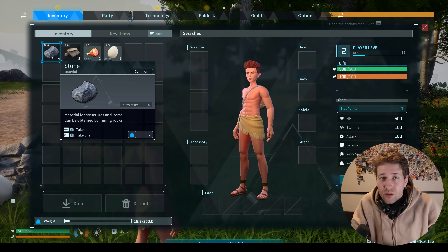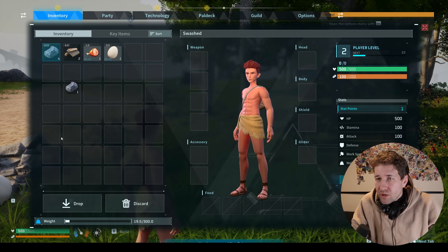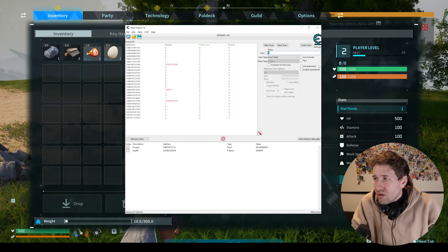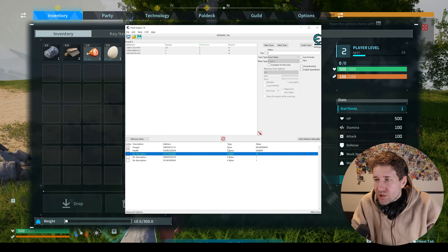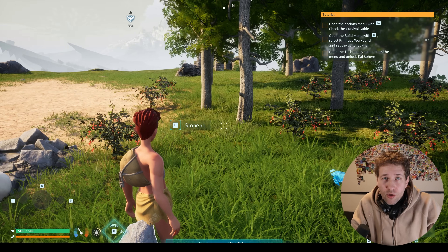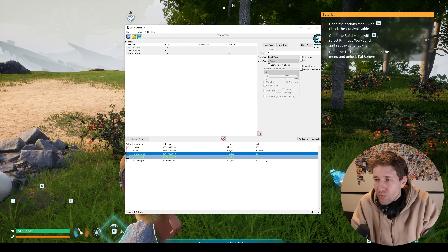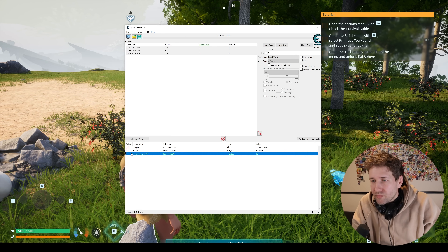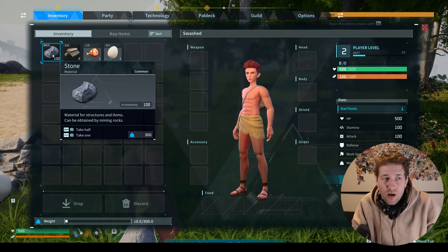We have four stone, so we're going to scan for the number four. Drop one stone, scan for three. Drop another stone, scan for two. Drop another stone, scan for one. It's going to be one of these three addresses. We'll change one of them to 10, close the inventory and reopen it to update. It was the third one — we'll call this 'inventory slot number one', freeze it, and set it to 100. Now we have 100 stone.